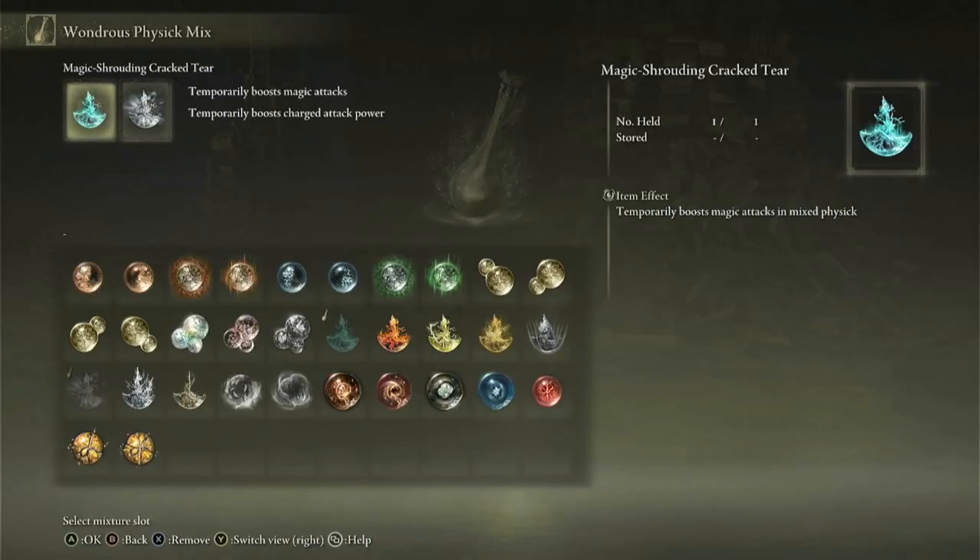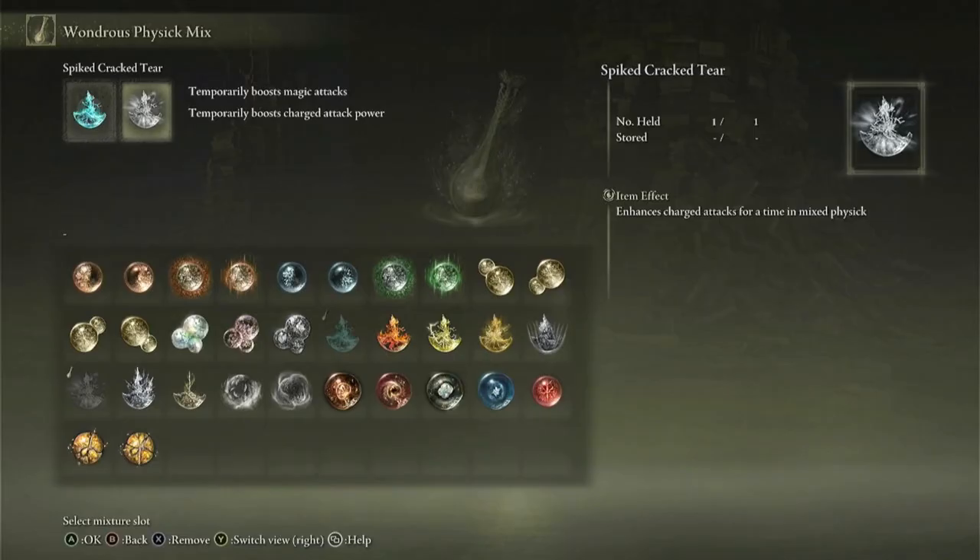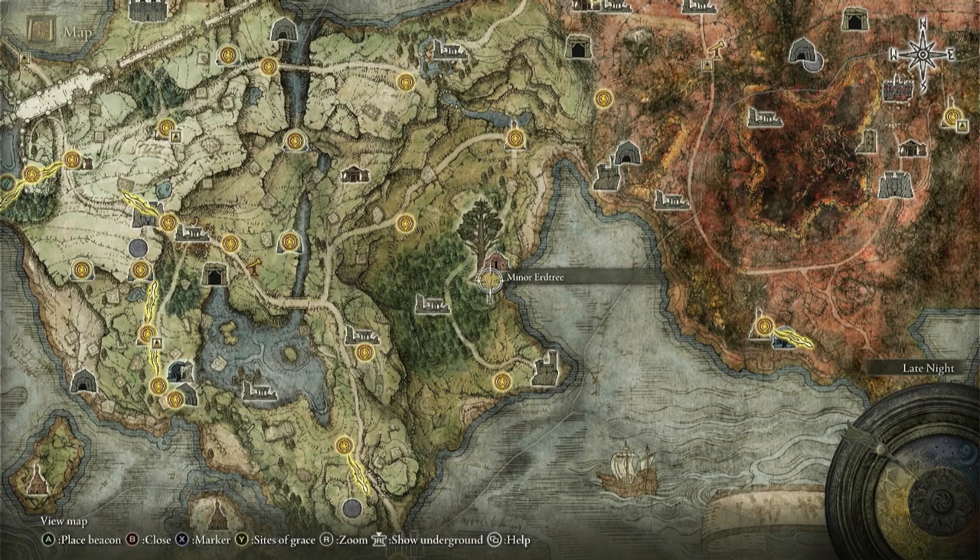No build is truly complete without a good Wondrous Physick combination. For this build, I recommend the Magic-Shrouding Cracked Tear. This tear increases your magic damage by 20% for 3 minutes, and you can get it by killing the Erdtree Avatar at the Minor Erdtree in Northeast Liurnia, right here on the map. I also recommend the Spiked Cracked Tear. This tear increases the damage of your charged attacks by 15% for 3 minutes, and you can find it on an altar at the Erdtree in Mistwood.